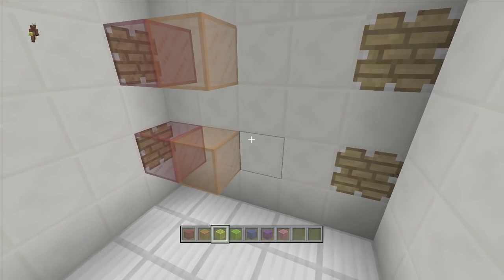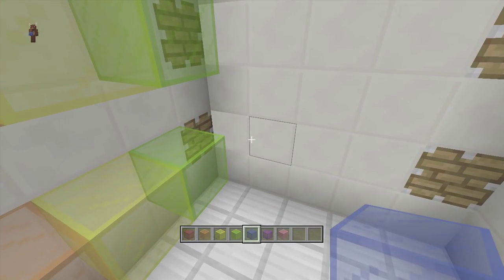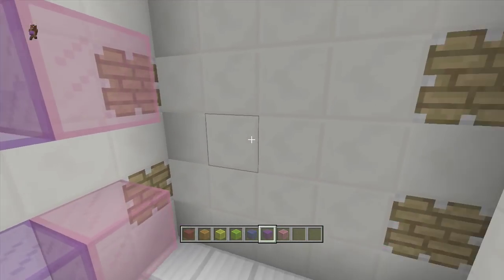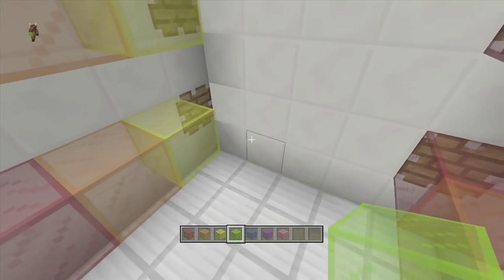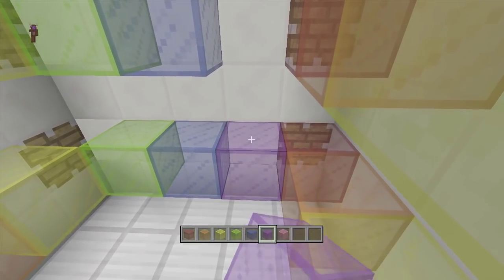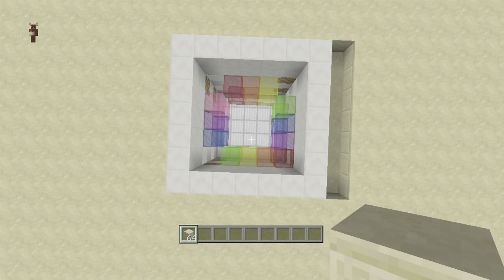These are the only pistons that should have stained glass in front of them — no other pistons should have stained glass in front of them. So: red, red, orange, orange, yellow, yellow, green, green, then skip ahead of these pistons and put blue, blue, purple, purple, and pink, pink. Then do the same colors again one more time, skipping those pistons: red, red, orange, orange, yellow, yellow, green, green, blue, blue, purple, purple.